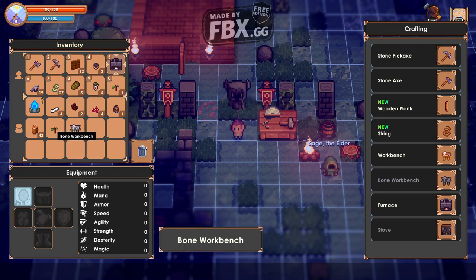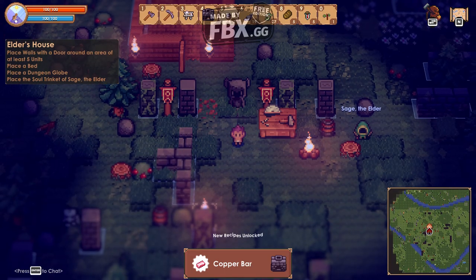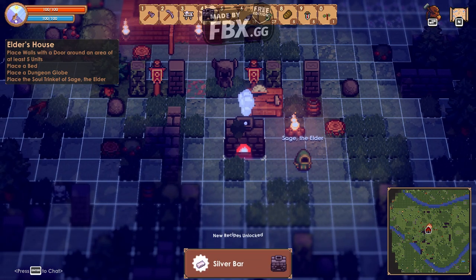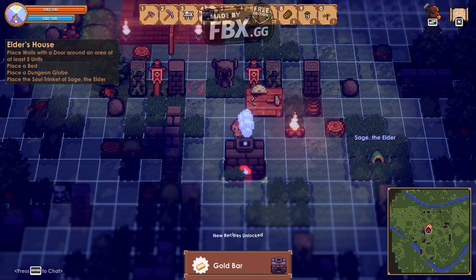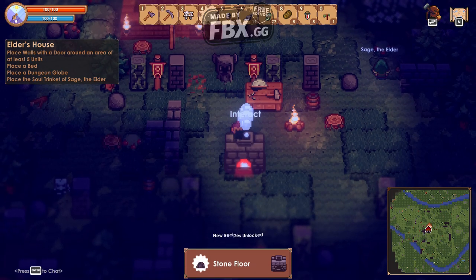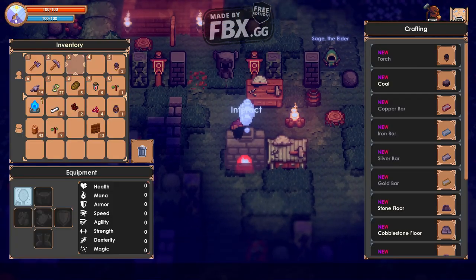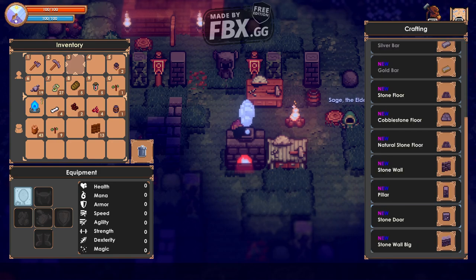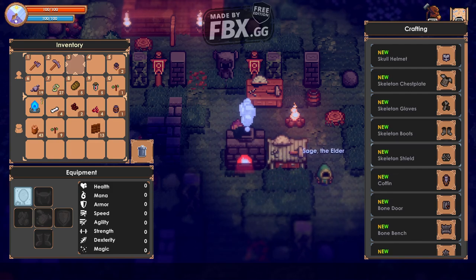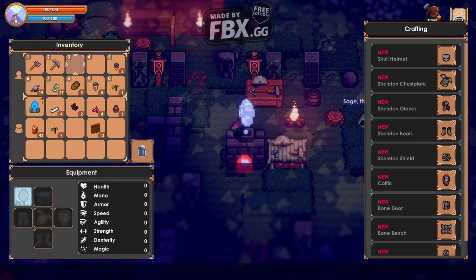I know for sure we saw the bed — wooden bed right there. I think just craft all the tables first. We should go with the furnace for the moment. Put them nicely around here somewhere — we can probably move them later. Place the other workbench as well; let's see what that one has to offer. Cobblestone, iron, stone walls. Coffin, bone door — we're making ourselves a bone house!